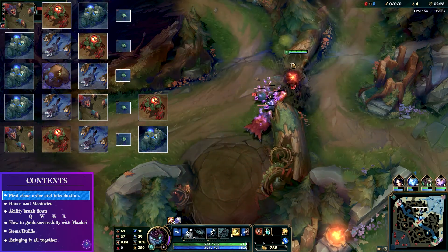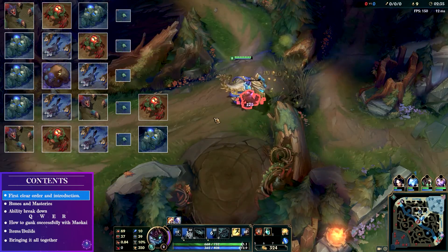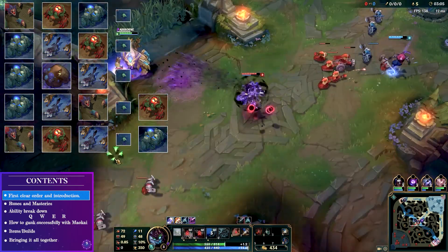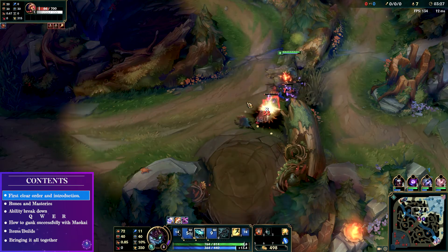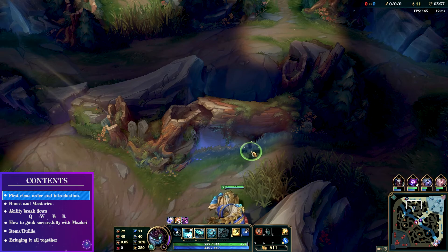For the blue side my choices often change a little bit. Sometimes I like to do blue, gromp, wolves, and then immediately look to gank the mid or bot lane if they've been pushing early. If I get a very good leash along with my plants, I usually go straight to wolves, do the red or raptors, scuttle, and gank. These often depend on who you're against — for example, if it's an Elise going to gank early, I probably go straight to red and try to counter-gank.